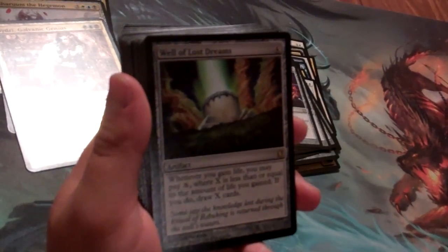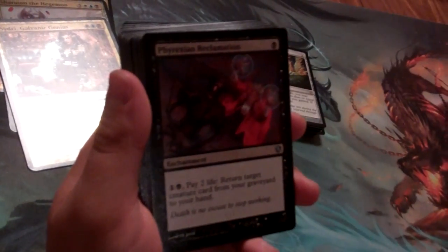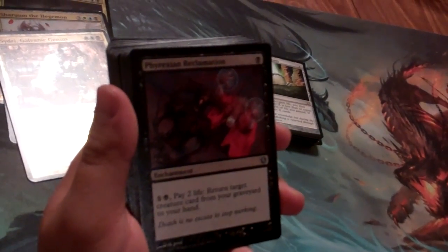All that life we can turn into cards with Well of Lost Dreams. We have Phyrexian Reclamation — pay life to start returning creature cards from the graveyard to hand.